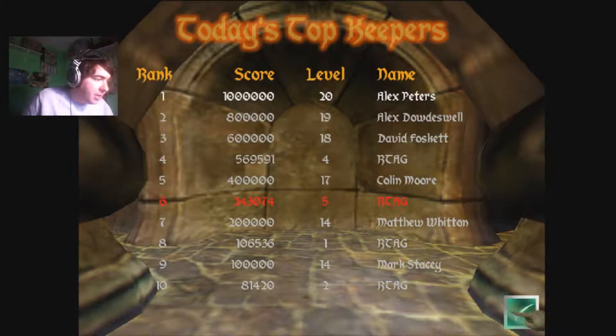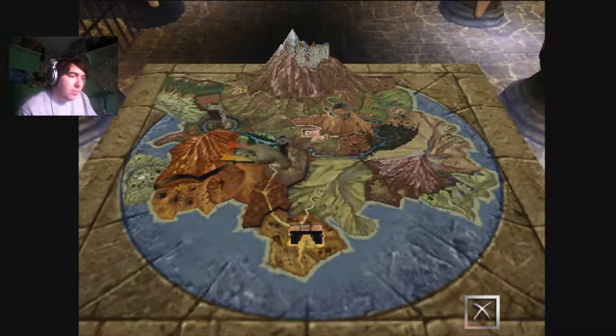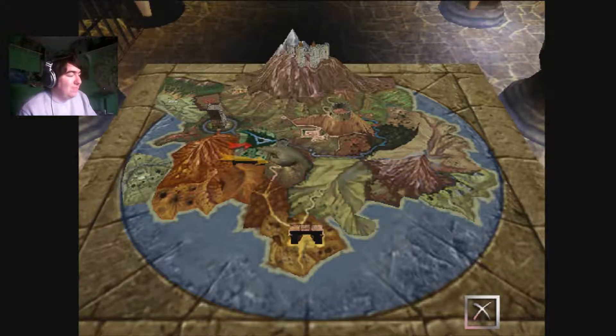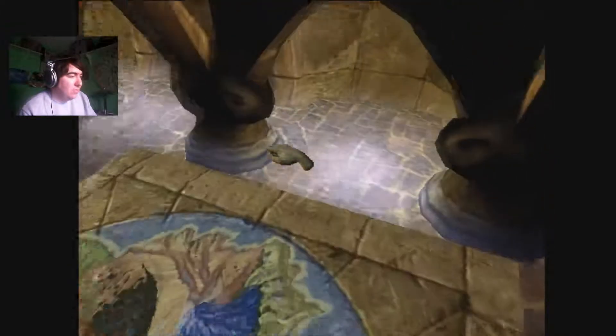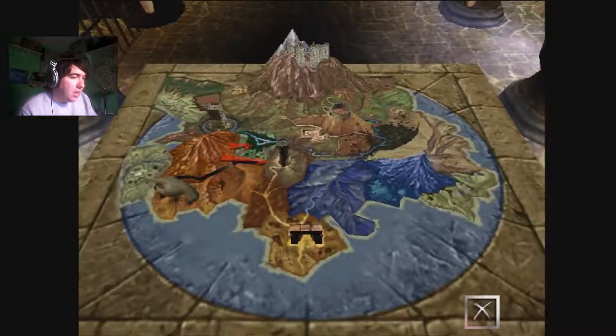Hello everybody and welcome back to Retroactive Gamers. Tim here playing Dungeon Keeper 2. So we just completed the Constantine level. It seems we are not alone in our quest. Your main rival is a keeper called Nemesis, and he also has many lesser keepers allied to his cause.